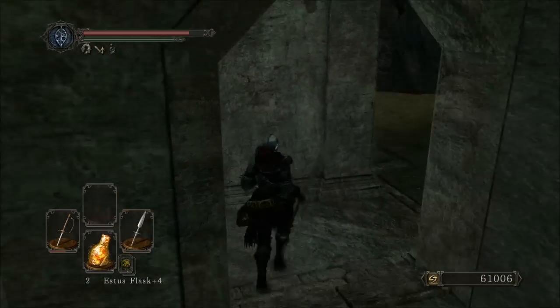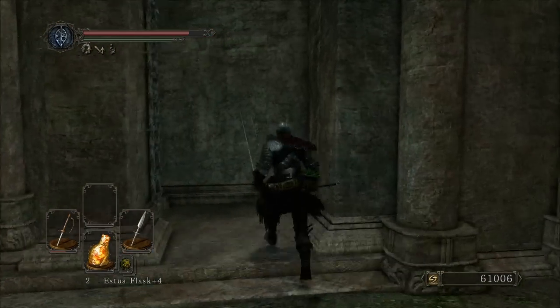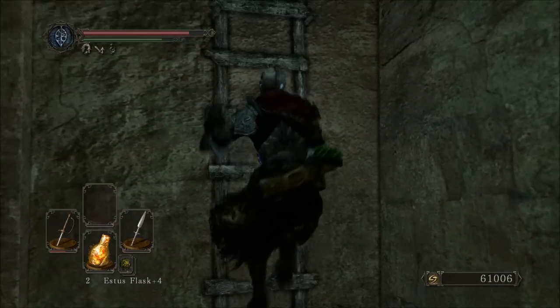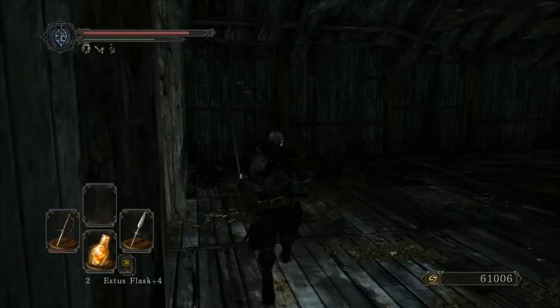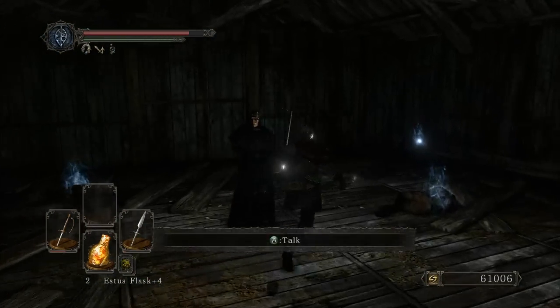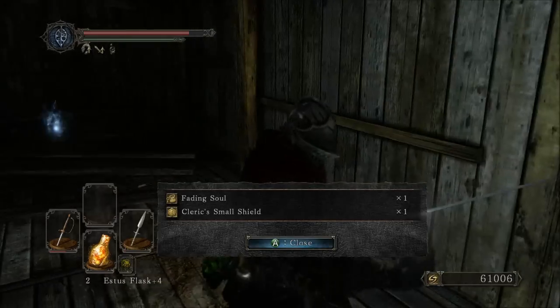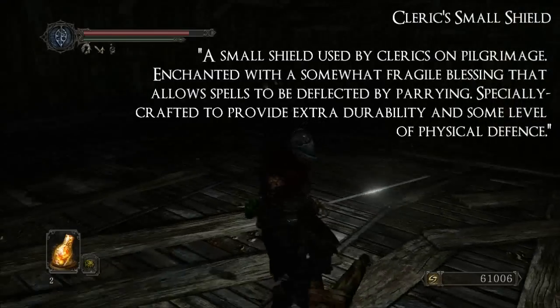Coming here, this is the pot room — just a joke, there's nothing in there. If we go up on the other side there's a ladder — climb on up this fancy thing. Grab some items: bonfire aesthetic, fading soul, cleric's small shield, and a skeptic spice.